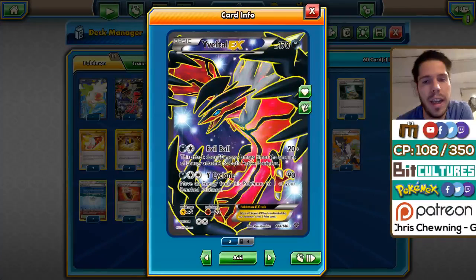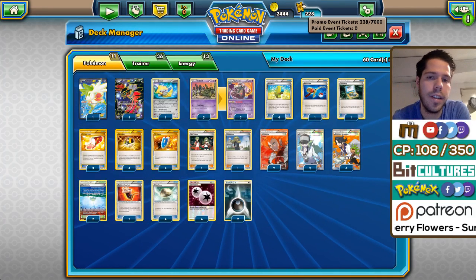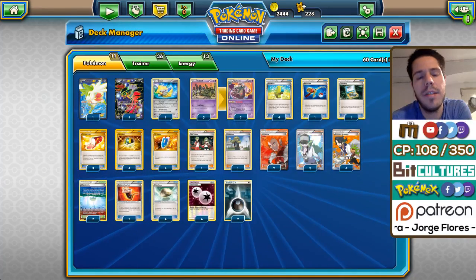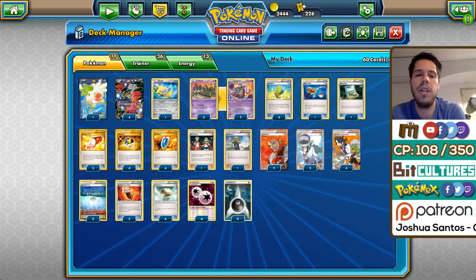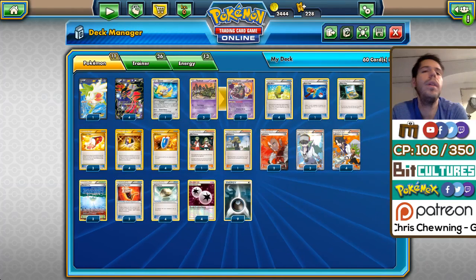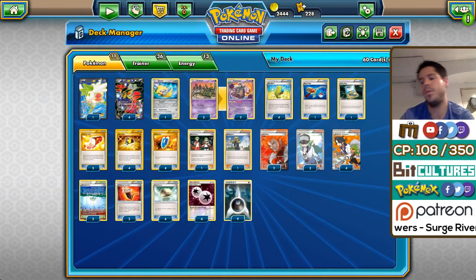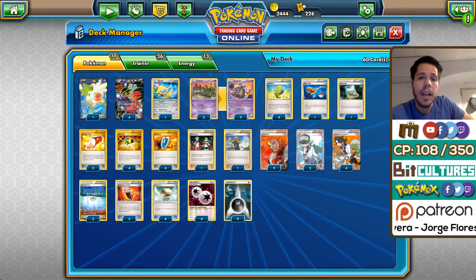He also runs four Yveltal EX. He mentioned in an interview that Yveltal EX is the best attacker in the deck. If you start with one and it gets damaged, and another is prized, you effectively only have one Yveltal EX left as an attacker — and he wasn't comfortable with that. So he decided to play all four. I can't argue with his logic: if you're not playing Fright Night Yveltal (which is also a decent attacker), picture facing Greninja or Volcanion with only one Yveltal EX left to run through two or three Volcanion EXes.